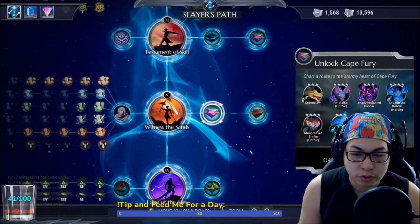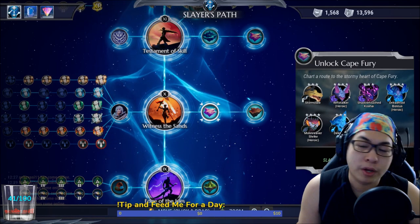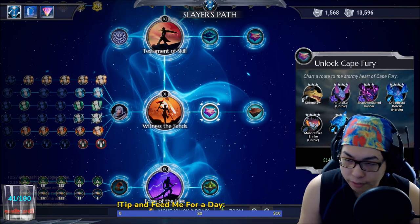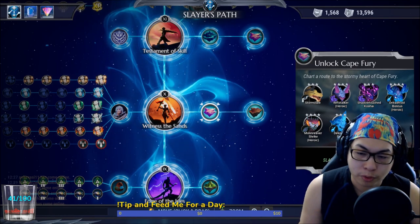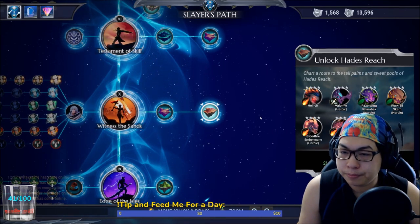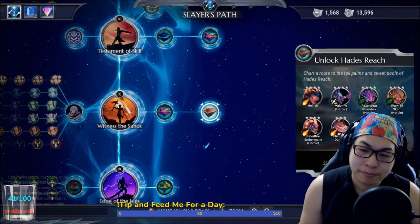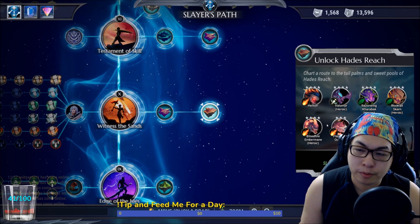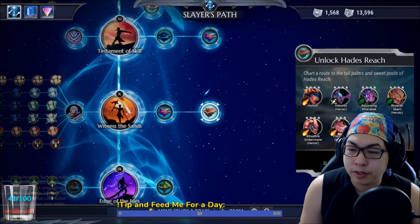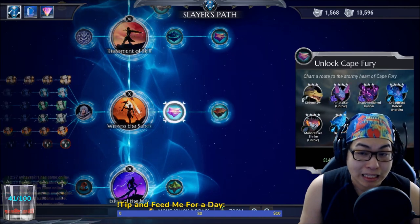Other good stuff unlocked here: Heroic Rift Stalker, yes. Dread Frost Boreas, yes — for your Boreas equipment. Stormclaw for the sword mostly. Hellion and Heroic Volkomer — nobody really cares about Heroic Volkomer. But Razorwing Kabrak, Rockfall Skarn — all useful. Hellion stuff is useful.